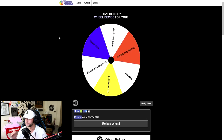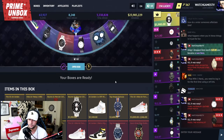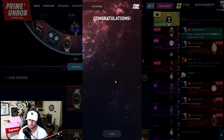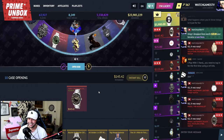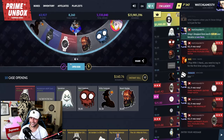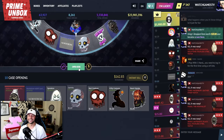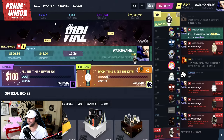Wheel Decide, help me out — give me some Hypebeast please. It lands on Budget instead. Opening 20, then 10. Wait — Budget is actually coming through! We're getting profit from the budget cases after struggling with all the expensive ones. All right, we did good!